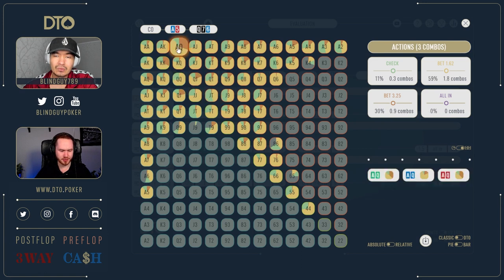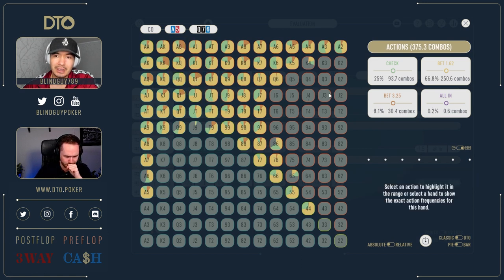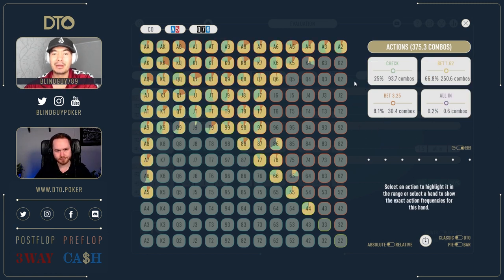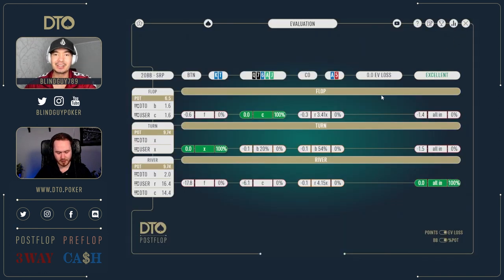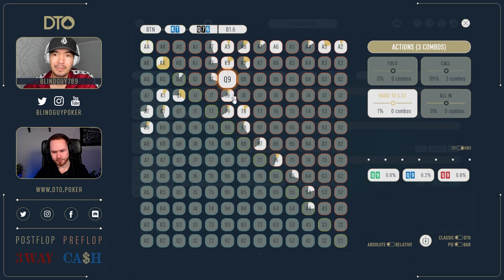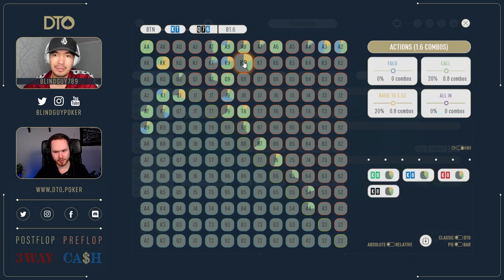The big bets are king-queen, queen-jack, kings, ace-queen — interesting. So maybe it's going to be a pattern: a lot of small betting out of position, which I'm not doing enough of. This is the first time we've done this spot so I'm eager to continue. Out of position calls 69 percent and raises 15 percent. The raising range is kings and queen-jack, king-nine, king-eight — yeah, with a flush draw.